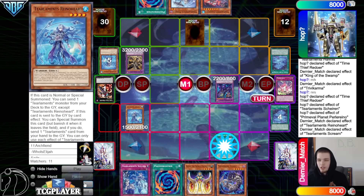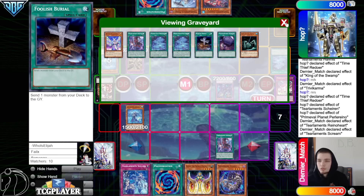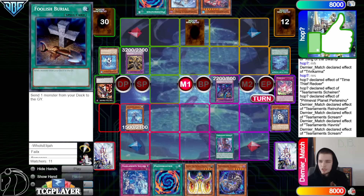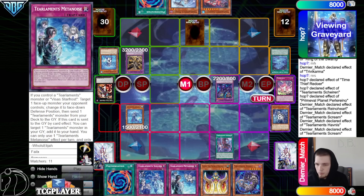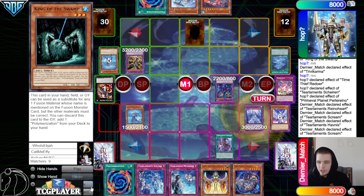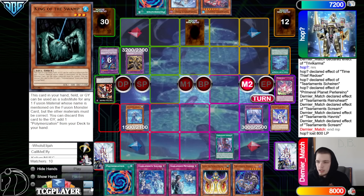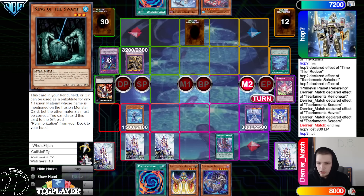Go for Window, Planet effect pop Planet, normal summon Rhino — Rhino one, Scream two — so that's going to mill Scream and Diviner. Then they're going to dump Havness. Havness one, Scream two, go search out Metanoise, then put back with Havness itself plus King of the Swamp. Then summon out from the extra deck Rukalos. Go to battle phase, attack over Window. Main phase two — they lose 500 but also gain 500, so 22,800. Set So-like.